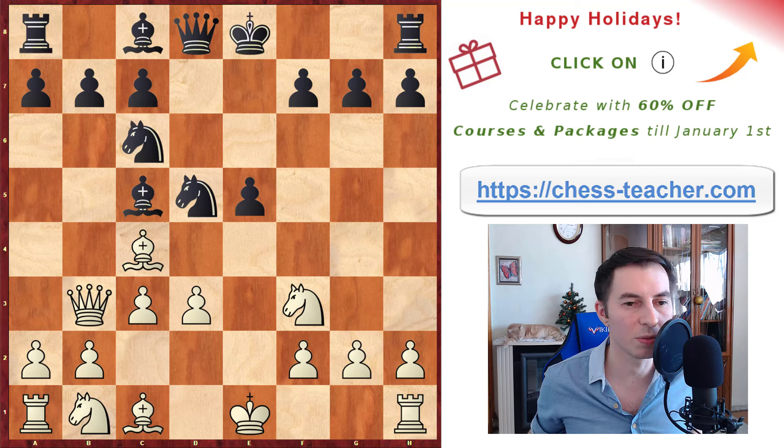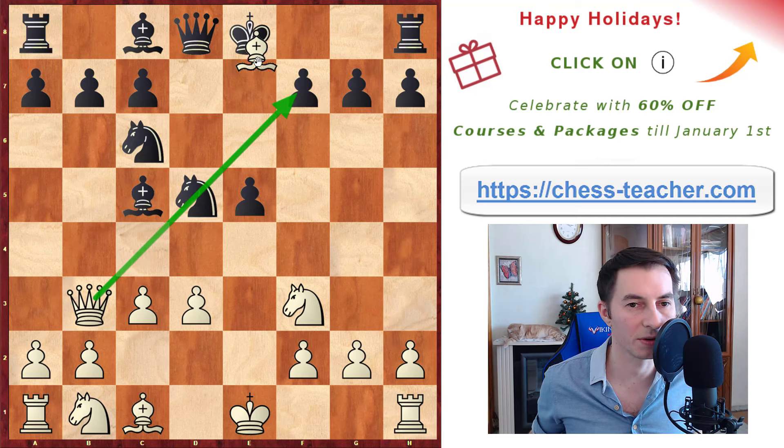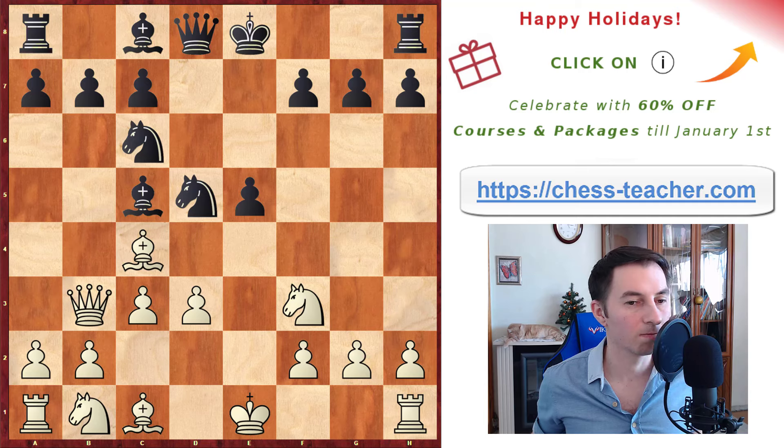But there is a very sneaky move: queen to b3. You're taking advantage of the attack along this diagonal, and your pieces are lining up not only against the knight but also against the pawn on f7. Therefore the knight cannot really go away, or else it would allow the bishop to capture on f7 and attack the king, which would be really bad for black.